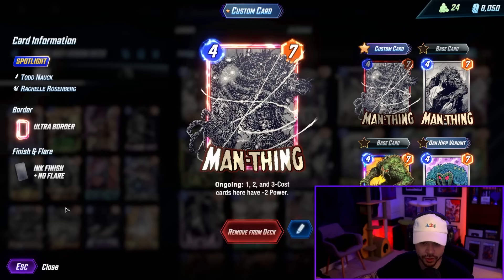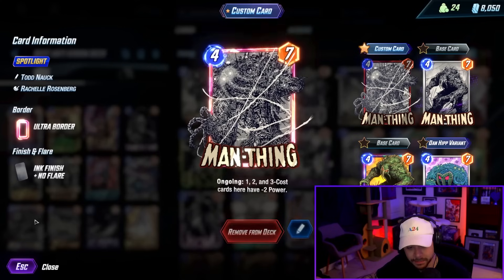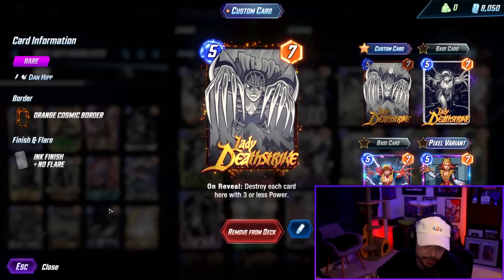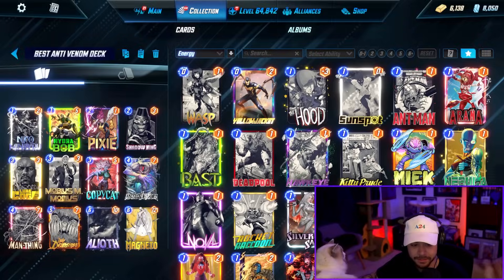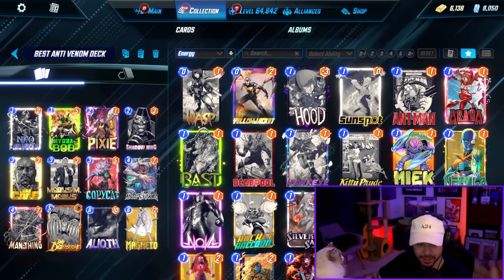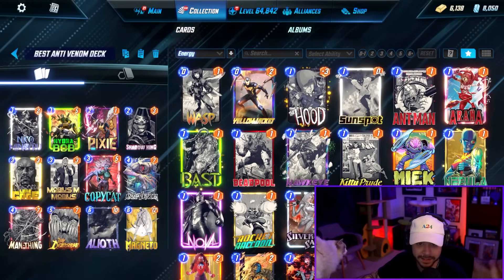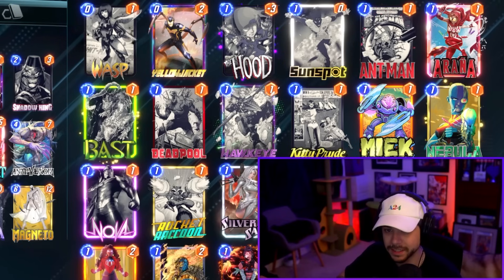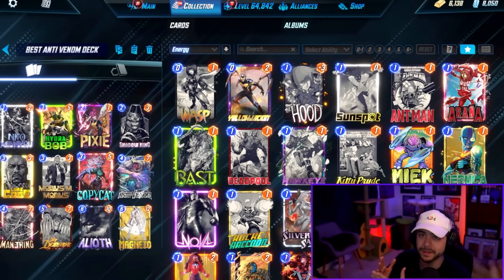Man Thing is quite good here — there are a lot of people playing small cards, so being able to Man Thing and crush them is solid. It can shut down an entire lane, and it works well with Lady Deathstrike. Lady Deathstrike is also good for shutting off Mobius — sometimes your opponent plays Mobius, you Death Strike it on five, and then on turn six you play your Anti-Venomed card. Really liking this deck; it's one of the top performers.